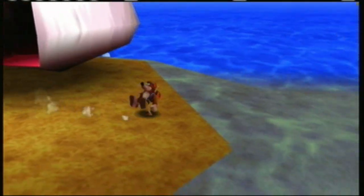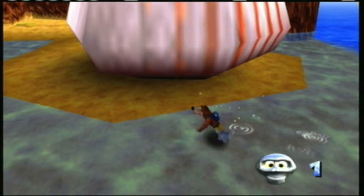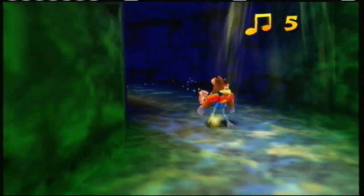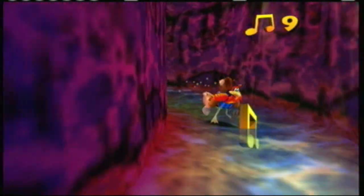Before you go inside there though, I want to step out back here because there is a Mumbo token, which is going to be important. We're gonna need a lot of these throughout the entire game — not all of them, but enough of them. If there's one with an easy grasp, you're gonna want to get it if you can.